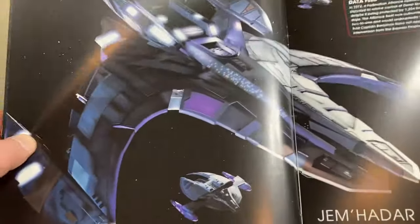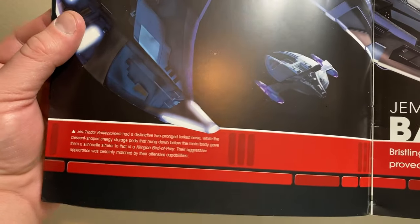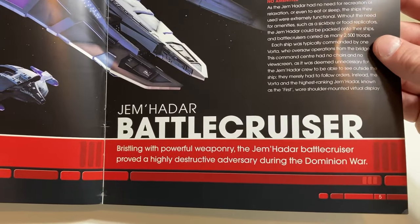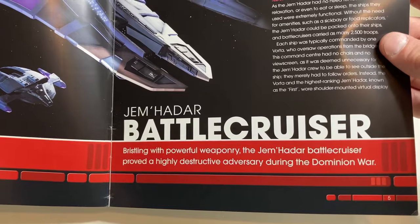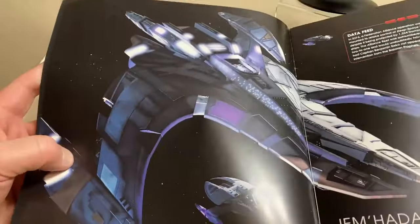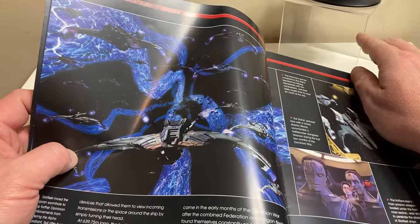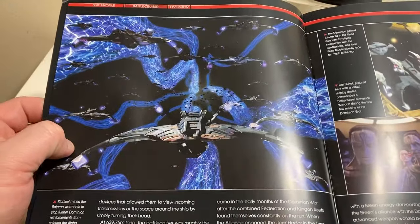Opening up the page, we have a similar view to the front of the magazine. The Jem'Hadar battle cruiser — bristling with powerful weaponry — proved a highly destructive adversary during the Dominion War. I don't need to explain my love for Deep Space Nine; I absolutely think it's pretty much my favorite science fiction arc storytelling.